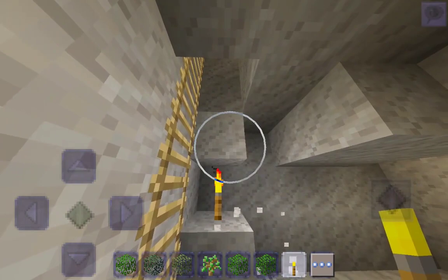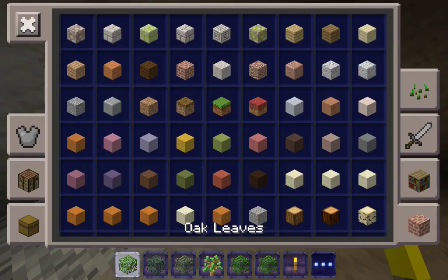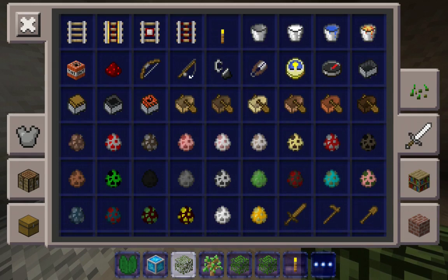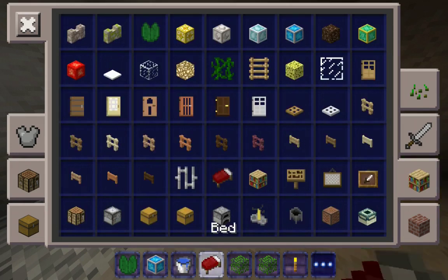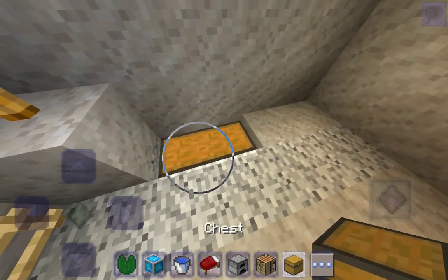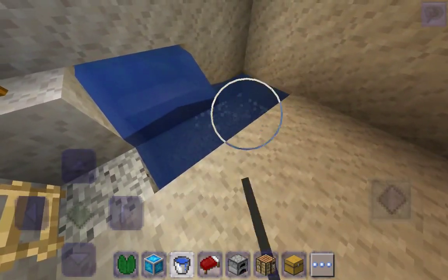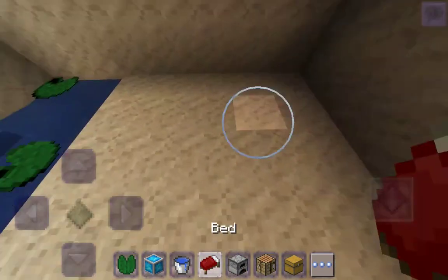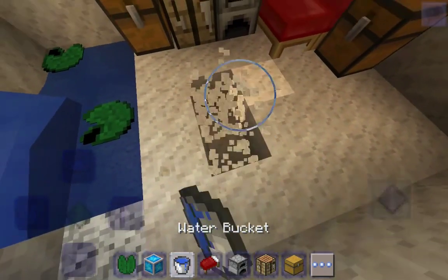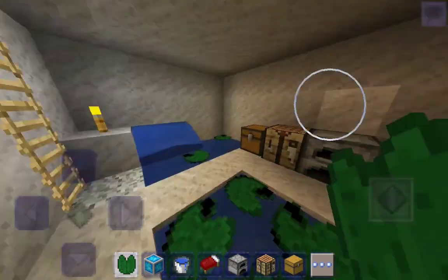I'm going to grab some lily pads, some lapis lazuli because it literally reminds me of water, some water, beds, a furnace, a crafting table, and some chests. I'm going to make a cute little waterfall right here which spreads out into it a little bit. Put in the lily pads, put in a bed, put in a crafting table, and I am going to put in this as a kind of carpet.